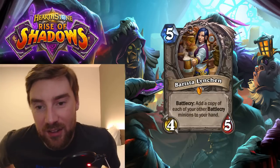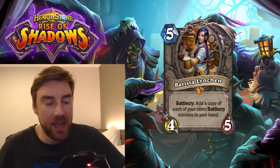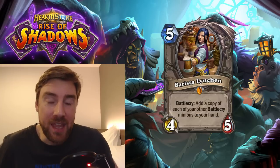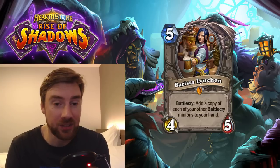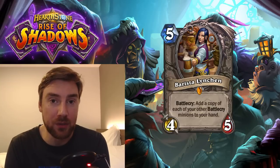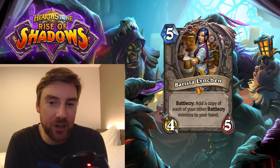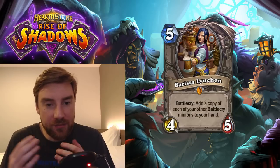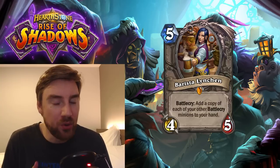Next is Barista Lynchen, a 5-mana 4-5 minion. Battlecry: add a copy of each of your other Battlecry minions to your hand. This is a nice value card — any strong Battlecries would be awesome with this. It doesn't work as a Battlecry with Shudderwock, so it's not a way to get Shudderwock back in hand. Where I see it being strong is with Lackeys — you play a bunch of Lackeys, play this, and get them all back in your hand, giving you more Lackey synergy and cool Battlecries to play again. There'll obviously be other big combos with Battlecry minions. It's a 5-mana 4-5, so it's a bit of a weak minion when you play it, but the fact that it adds a copy rather than returning the minion is pretty big in terms of tempo. We'll see what cool combo decks we can put together with this.